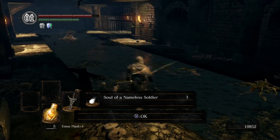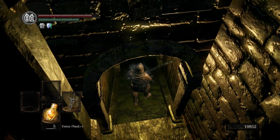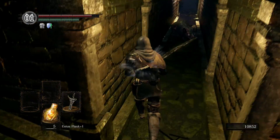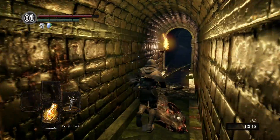In Blighttown there are blow dart guys that can hit you with toxic, and it's extremely dangerous because it burns through your health really fast. Here we got a Giant Rat. If you want, you can cheese this rat with arrows until he dies, or if you're using a Drake Sword, dropping attacks will one-shot him. He drops Humanity, so there's that. That rat will lead you to a trap though, so be careful.